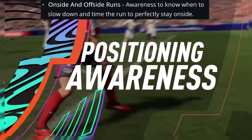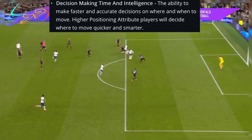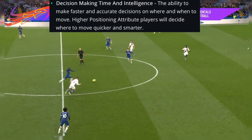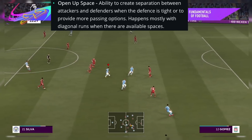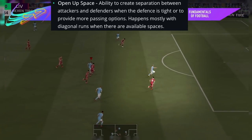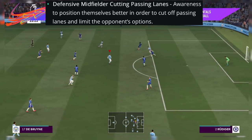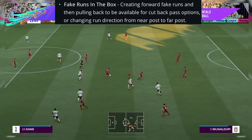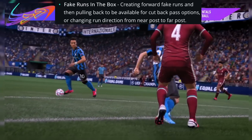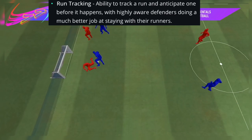Positioning awareness is another new gameplay feature. Players will be better at making onside and offside runs, with better awareness to know when to slow down and drop back to stay onside. They'll also time their runs better, open up space, do fake runs in the box, and drop back for cutbacks. On the defensive side, you'll see defensive midfielders cutting down passing lanes with better tracking overall.